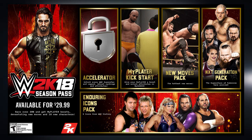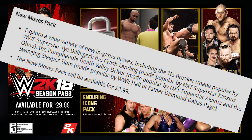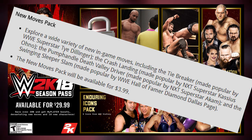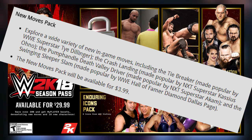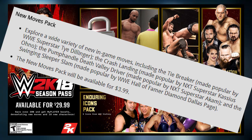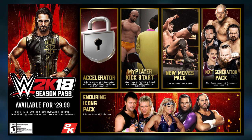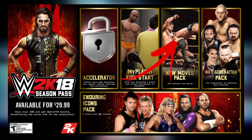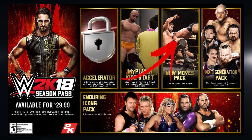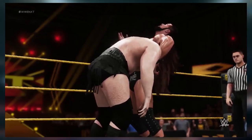Then we have the New Moves Pack. Some of the new moves included I am very excited about. First, the Tiebreaker, which is tied in as a finishing maneuver; the Crash Landing, made famous by Kassius Ohno who is also in the game; the Pump Handle Death Valley Driver from Akam, who's in NXT as part of the Authors of Pain; and the Swinging Sleeper Slam, which is DDP's move. Also included on this reveal is a screenshot showing the Glorious DDT — it wouldn't be surprising if it wasn't in the game at launch.